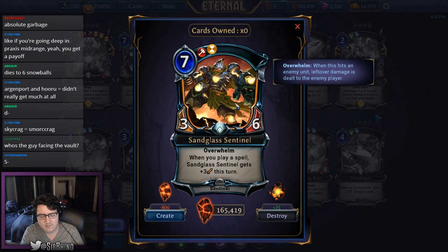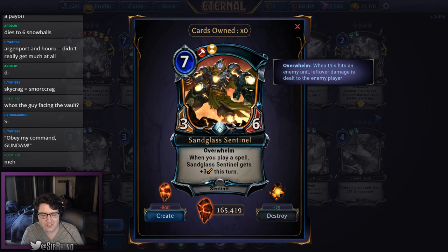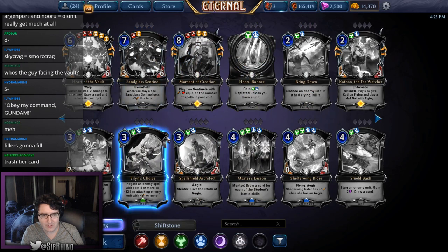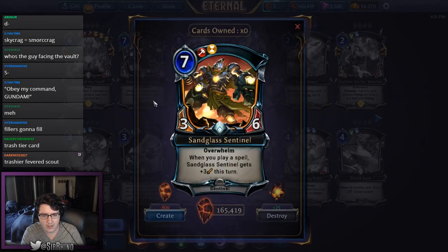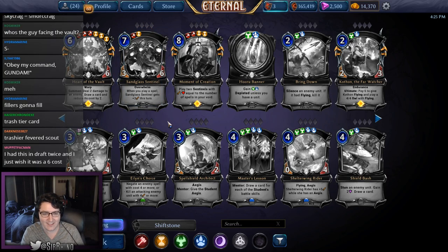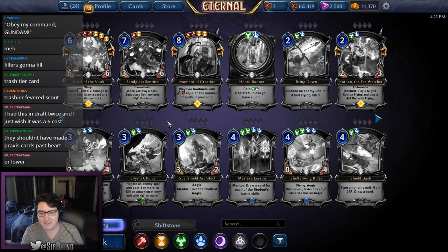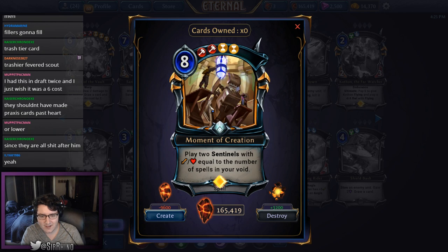Sand Glass Sentinel is a common 3/6 for seven with overwhelm; when you play a spell it gets +3 attack this turn. It's a bit overcosted to be exciting. If I want a seven-drop with overwhelm as a finisher in Time, I'd rather get Dormant Sentinels — a 7/7 that gets overwhelm when you play power. This seems like very late filler I'm hoping to never play. It's still technically playable, but D-minus.